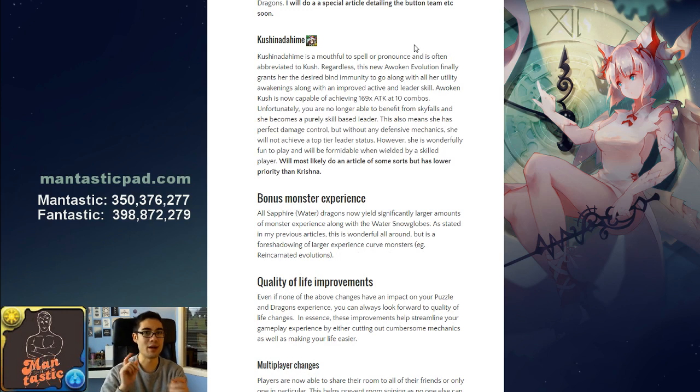Kushinadahime — often abbreviated to Kush — is a high-skill combo leader that caps out at 169 times attack with 10 combos. However, no skyfalls can occur, so after you match your orbs, no new orbs fall. This also provides great damage control — say you're fighting Sopdet and you make only 5 combos, you only get 5 combos worth of damage. It's a new and fun mechanic to play with, and some videos and a brief article are planned, though she's lower priority than Krishna since she's not quite as game-breaking.